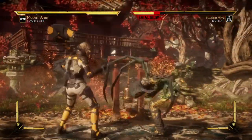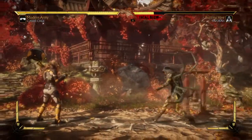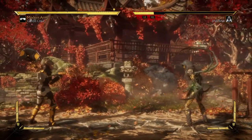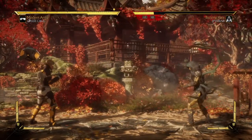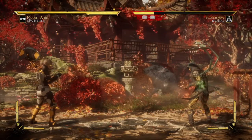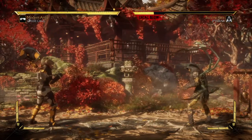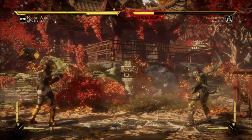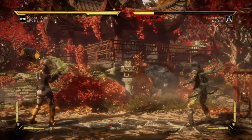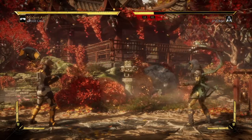The move looks and sounds like this — we're about to hit the opponent right in the egg dropper. But in this case, we're gonna need the amplified version. All you would need to do is press back, down, three, and amplify it with the R1 button, or right bumper button.